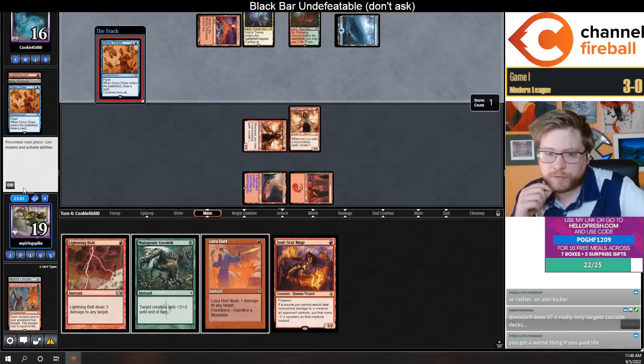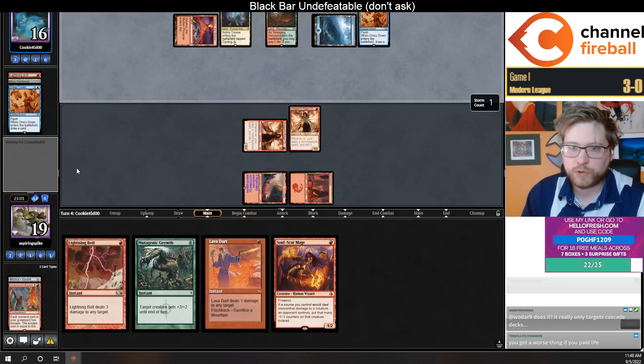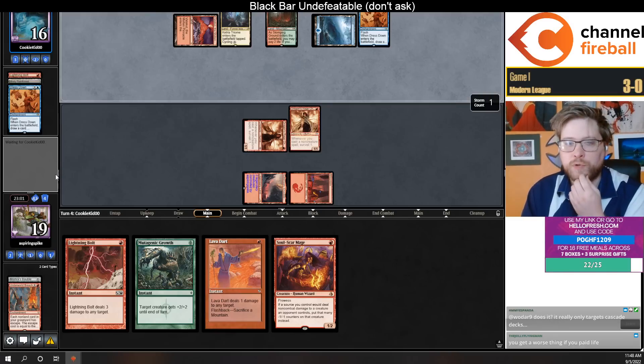They do have Scapeshift. Main phase Dress Down is interesting — is it a cantrip? Or do they have Ruin Crab with six? Maybe a bad Mutagenic Growth if they want to ping.